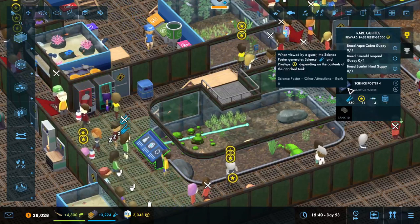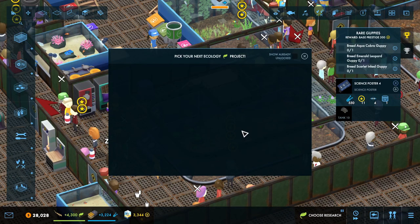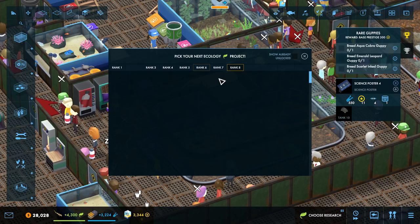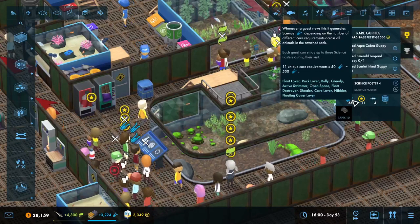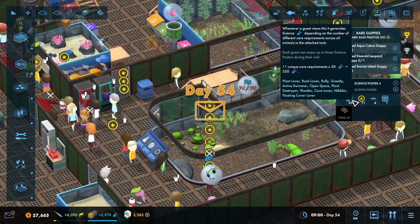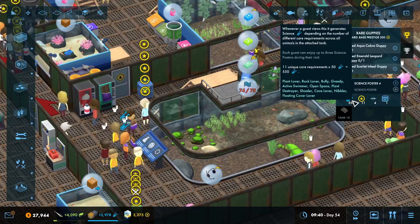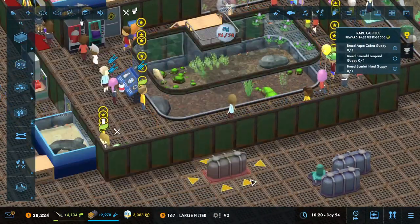All right, so let's look at the science poster. Other attraction rank — oh, here we are. Science: whenever guests view this, we have plant lover, rock lover, bully, greedy, active swimmer, open space, plant destroyer, shoaler, cave lover, nibbler, and floating cover lover. So there are lots of different things for them to just appreciate.